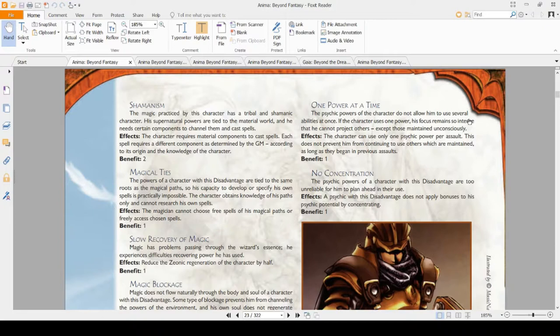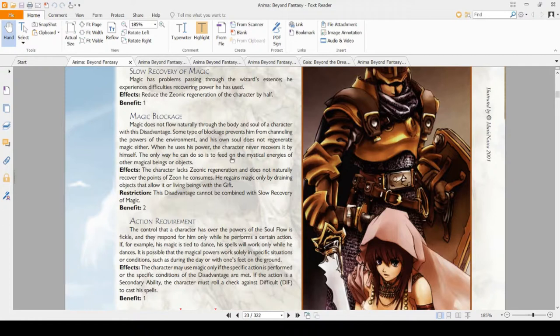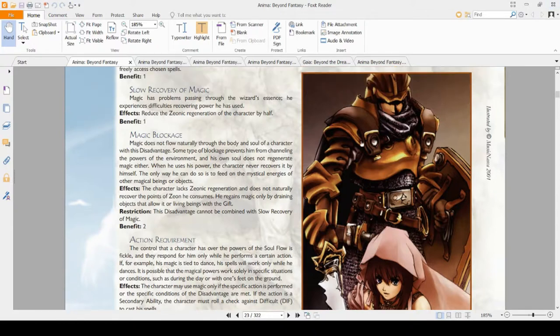Magical Ties means your capacity to develop or specify magic paths is practically impossible — you don't get free access spells and can only develop passive spells. If you want to specialize in schools of magic, this one's not so bad to pick. Slow Recovery of Magic cuts your Zeon regeneration by half — don't pick this one, you'll regret it. You'll run out of Zeon and spend two months in an inn being very bored. Magic Blockage is a very cool thematic one — if you want to be a wizard who can only recover Zeon via a Zeonic battery or by draining someone, that's like being a Zeon vampire. If you take Magic Blockage, I'd recommend playing a Warlock so you can still be useful when out of Zeon.